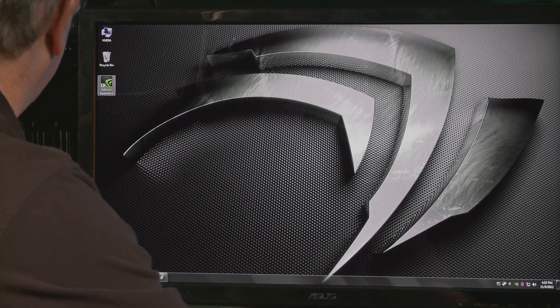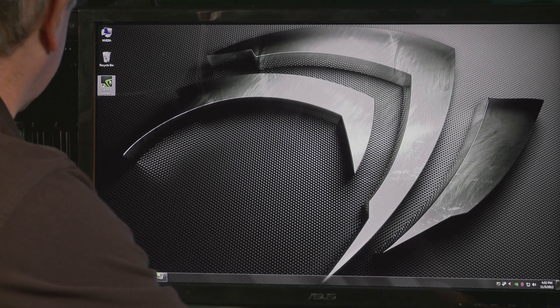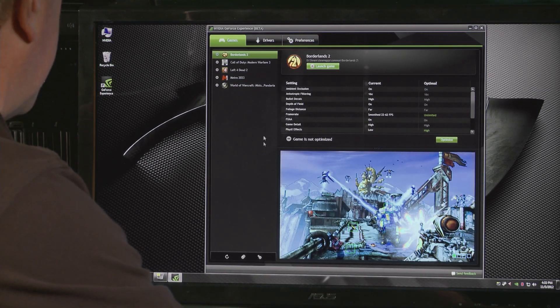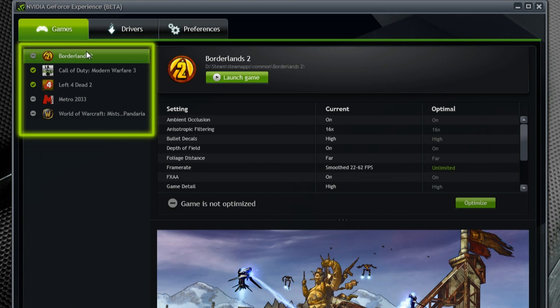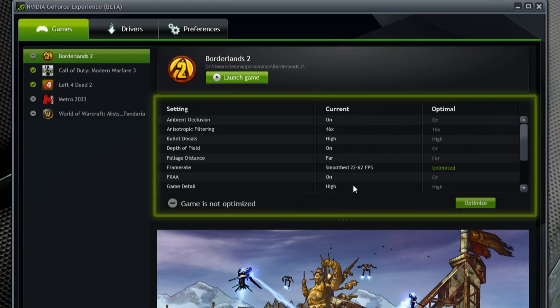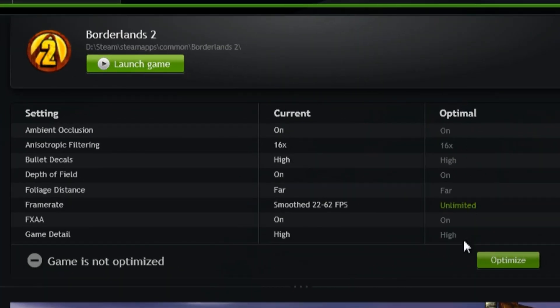When you download GeForce Experience, you'll see a new icon. Double-clicking on it pulls up a very familiar-looking interface. On the left-hand side is a list of all the games we detected on your PC, and on the right-hand side you'll see a new interface for each game, showing all the game settings, the current settings, and the optimal settings.